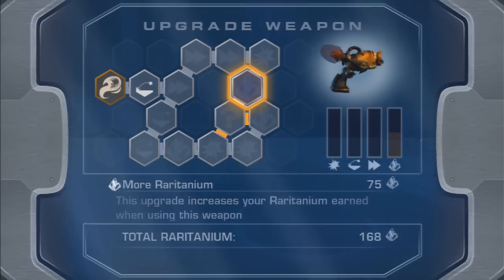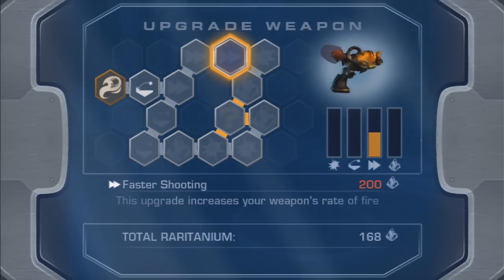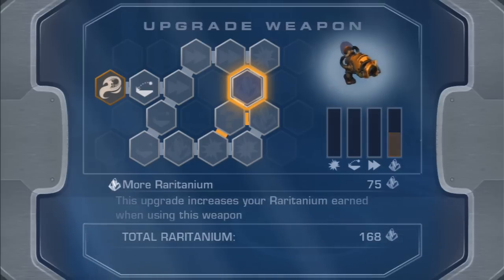So this is your upgrade system. You basically use rotating to get these little hexagons — let's just call them little spaces — and each one of them has a bonus. And if you watched my Into the Nexus one, or if you've played Into the Nexus, you'd know that it's like this, but there's more.